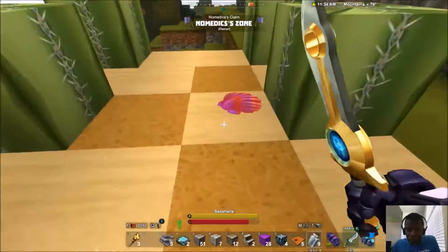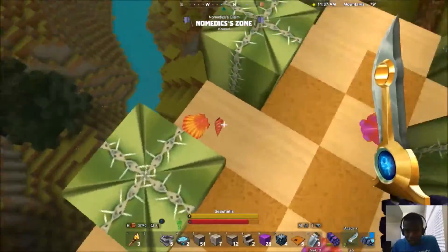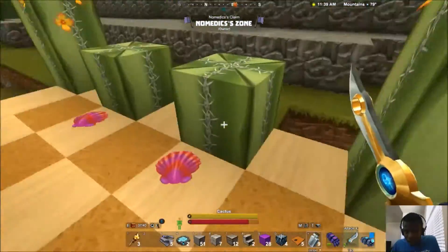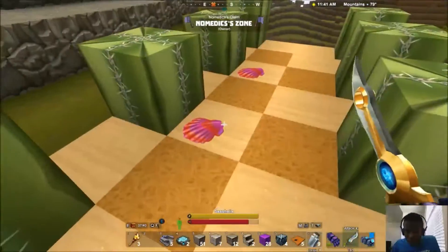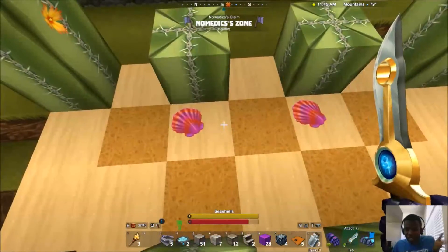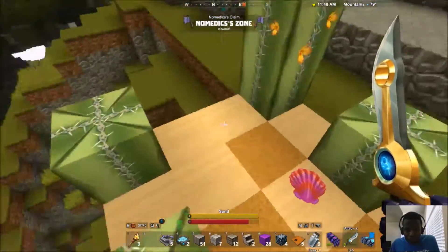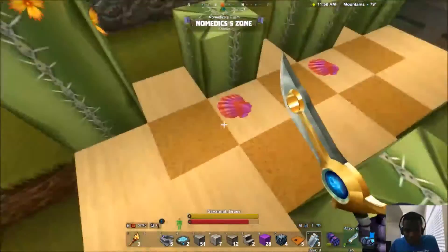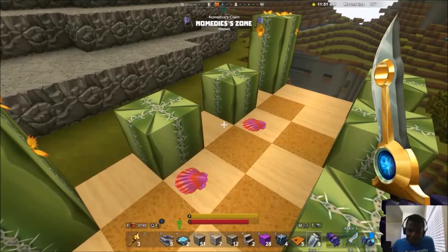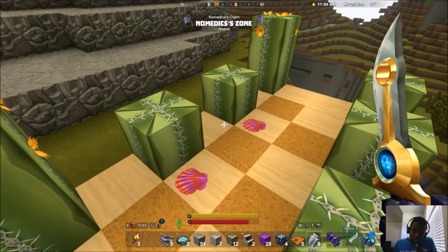Along with that, you get seashells that just spawn on any part of the sand. Every time you pick them up they respawn every so often. So yeah, just for those who didn't know about it, it's a quick cactus flower seashell farm.